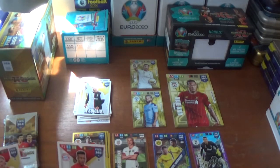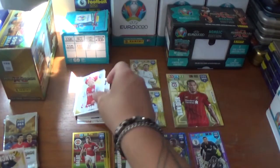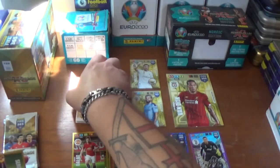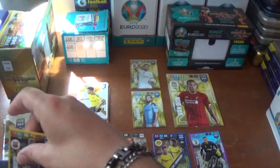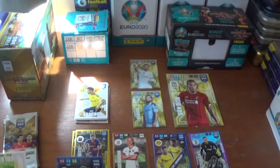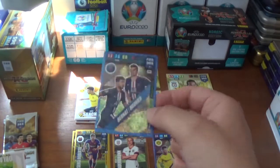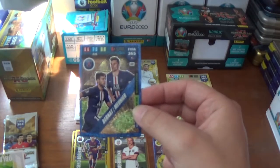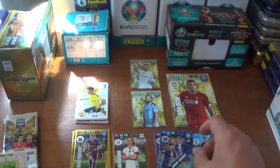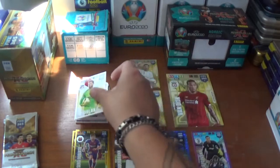Next up we have Corentin Tolisso, the Frenchman from Bayern Munich, Kasper Dolberg the Dane from Ajax, and the fantastic Jadon Sancho of Borussia Dortmund. The inserts are a fans favourite for Sergio Roberto of Barcelona, and a multiple dynamic duo — I do like the glittery effect on these duos — this one's Juan Bernat and Thomas Meunier of PSG. And Jan Oblak's base card rounds off that packet.